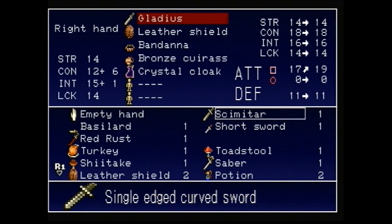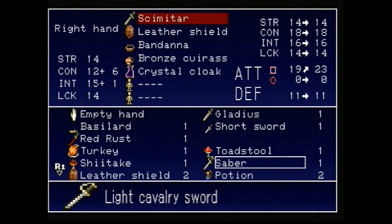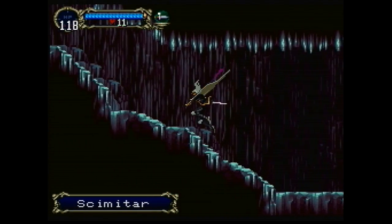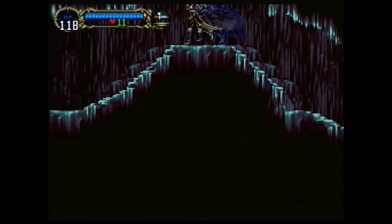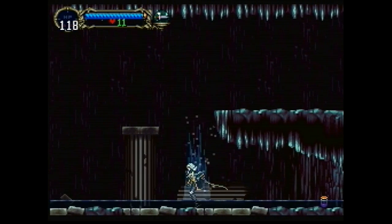We also found a new sword, the Scimitar, which has slightly better stats than the Gladius we were using, so we're going to put that on. Actually, wait — it was the Saber all along. I've got to get my inventory straight here. Even the sword we found isn't as good as the one that we bought. Anyway, the water has receded.